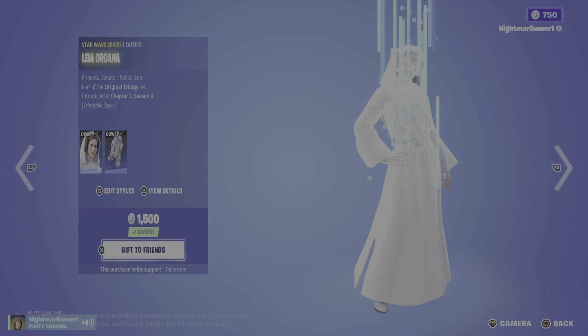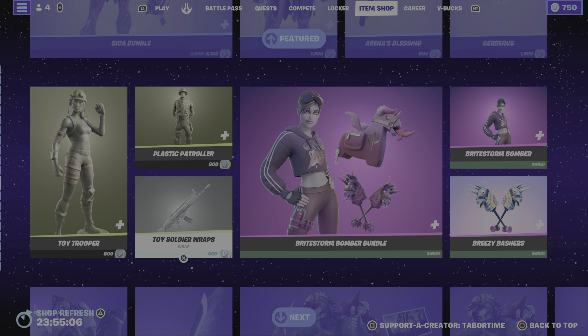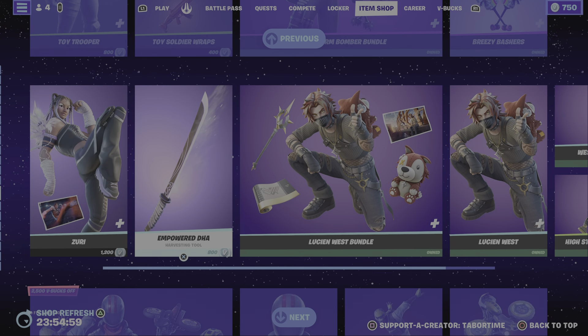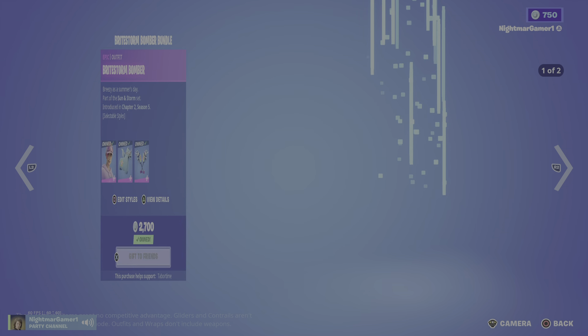We have the final four stuff still here — don't know why they put this all below them, but maybe they'll put them back to the top after the shop changes. Ska Ska Ska — it's the No Mask version with the backlink Arena Elite, Arena's Blessing, and the Ska Ska Life emote. You get this bundle for 2,100. Then Toy Trooper, Plastic Patroller, and the Toy Soldier's Wrap. They should combine all three of this stuff and sell them for like 1,800.